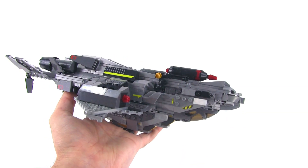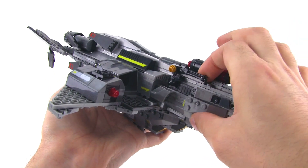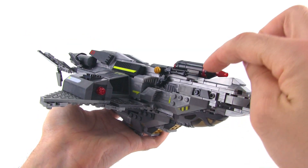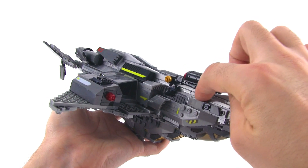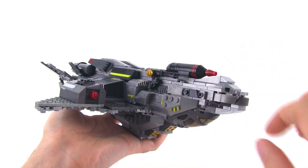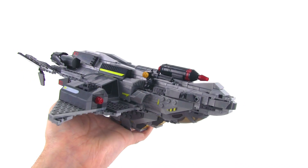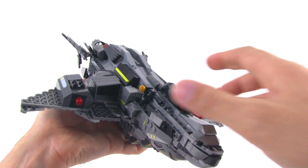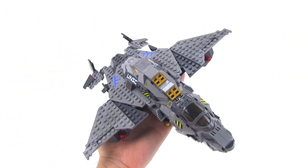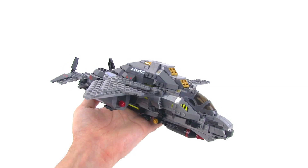Thanks to the improved parts quality for 2014, things go together pretty straight. There are only a few things that didn't go together all that well — leaving gaps behind — where a piece tends to kind of bend itself back. They're still getting some of the old parts out of the hopper, so you will still be getting some older pieces with at least these first production runs. But most of the pieces on this set are new for 2014 and went together very smoothly, nicely flat without any hassle whatsoever.